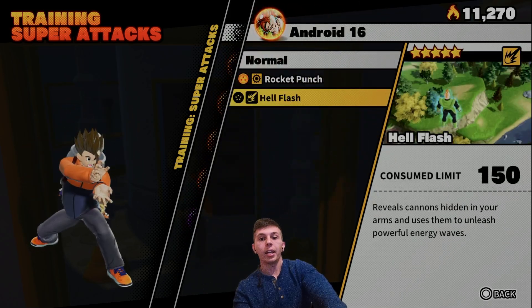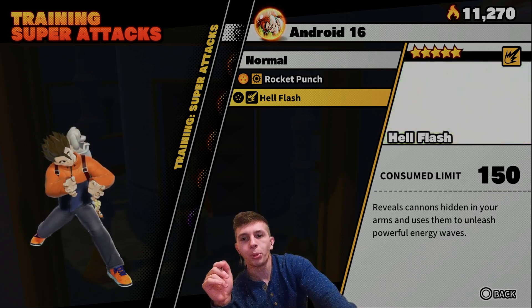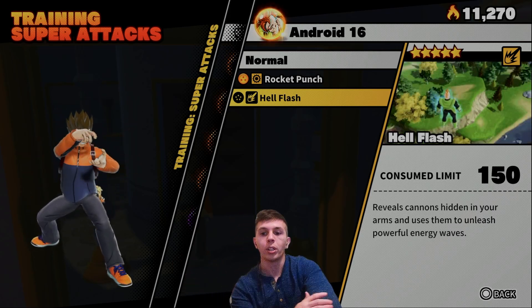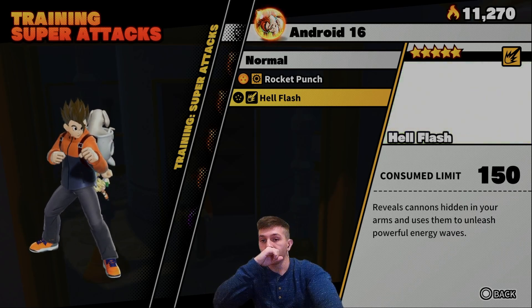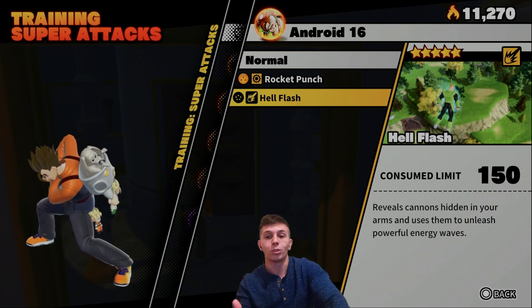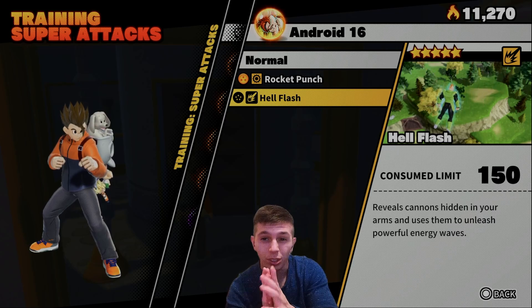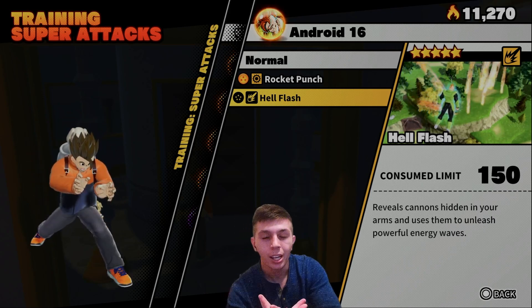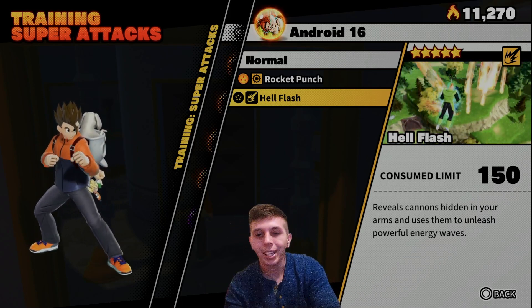The last ability I want to talk about is Hell's Flash. Hell's Flash is really good in the sense that it has an AoE ability when it hits the ground. Raiders aren't normally on the ground much, but in the defensive stage when the Raider is destroying the super time machine, they will be on the ground. If you fly up above the Raider while they're destroying the super time machine, it's going to be difficult for them to dodge it with the AoE spreading around the super time machine. The downside is its cost is fairly high, and most of the time you won't be using it on the ground where it's best — so it's basically just a Kamehameha that costs more.